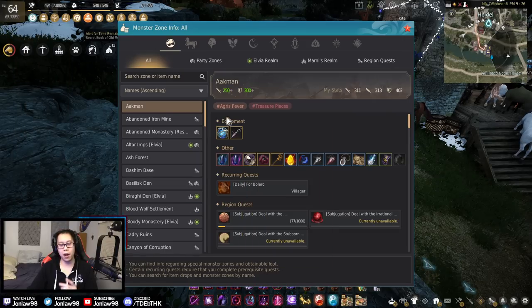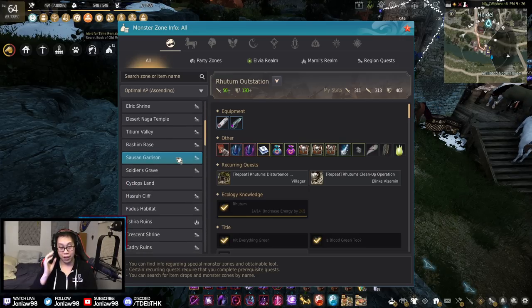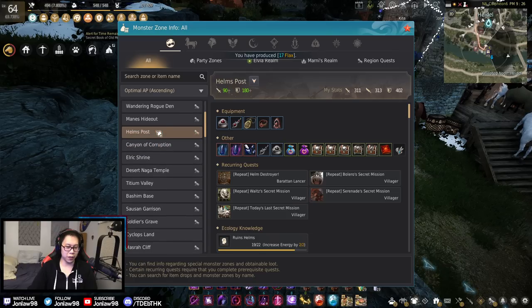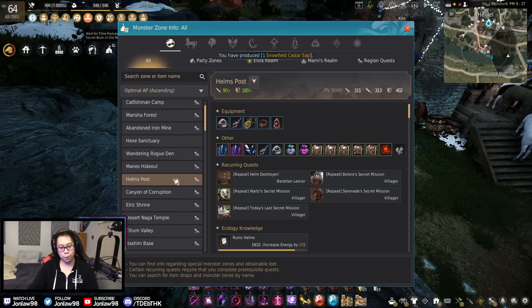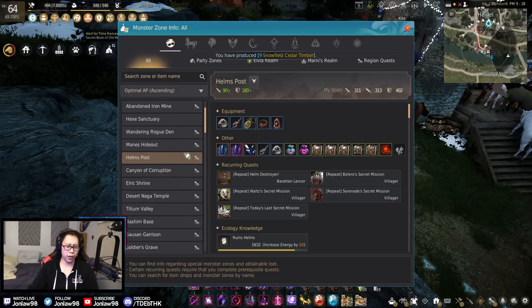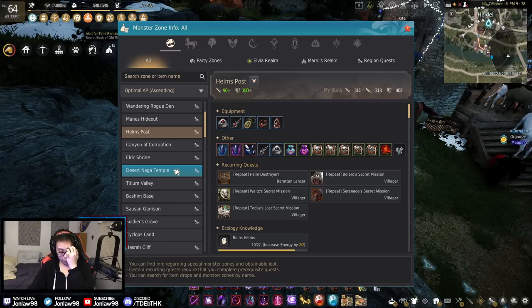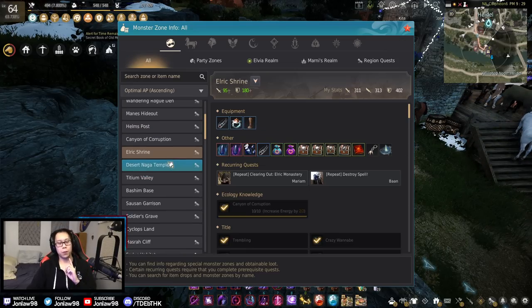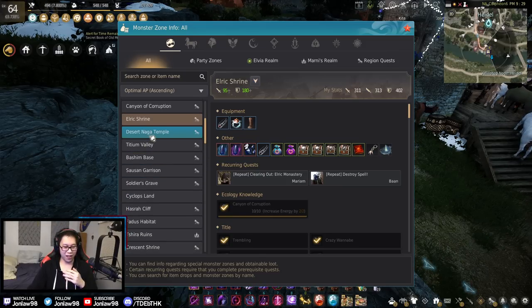We're going to look at the monster zone info from relevant APs. Let's say you're in seasons and at the end game of season, then moving out into the rest of the game — that's where we'll start. At the end of seasons you should be around 240–250 AP. I'll talk about some other spots I've used and some of these are not bad.